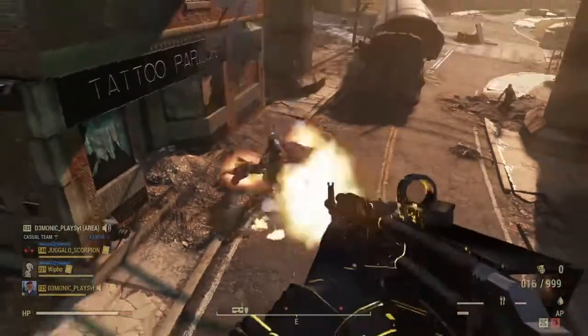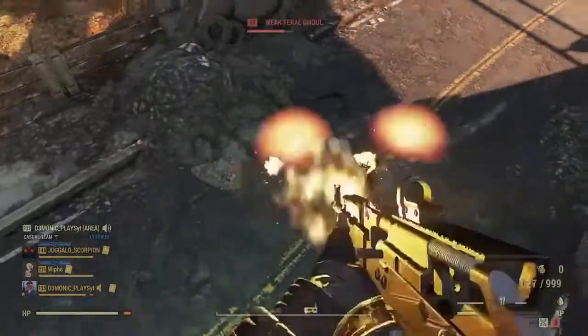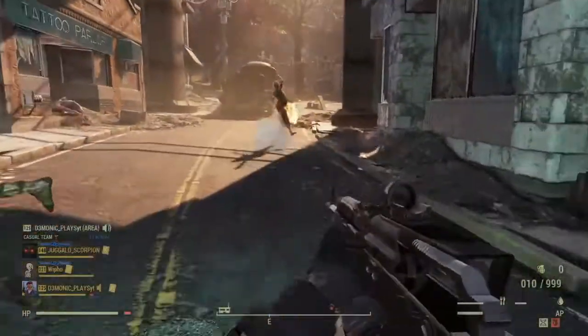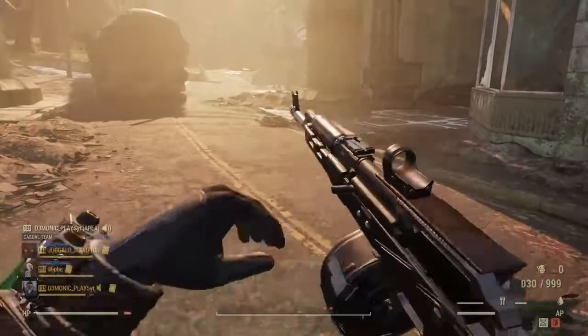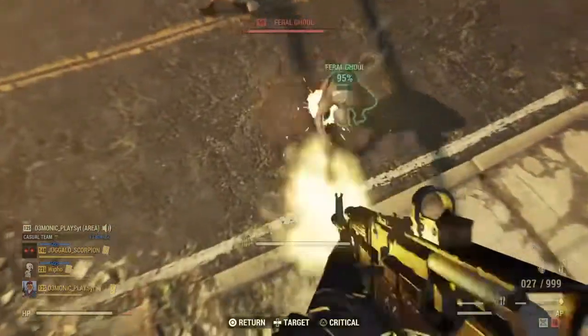260 to 261 XP per kill now — as you guys can see, that's the XP per kill going up as the team multiplier increases.